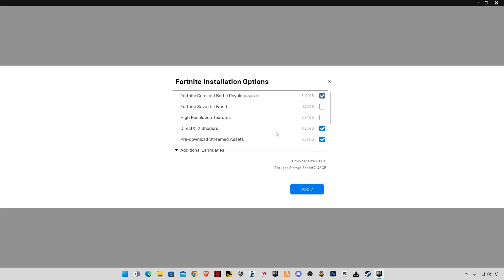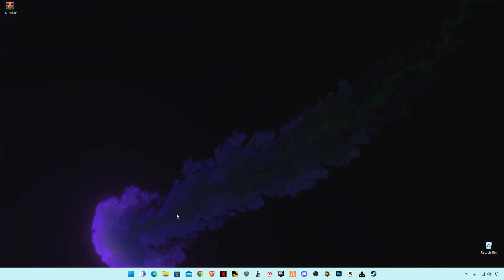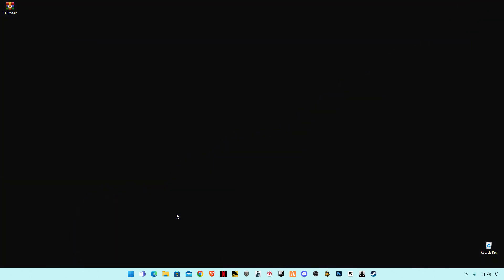Check the pre-downloaded Steam asset option. If your GPU supports DirectX 12 and you play on DirectX 12 in the settings of Fortnite, make sure to check that box as well, then click Apply.